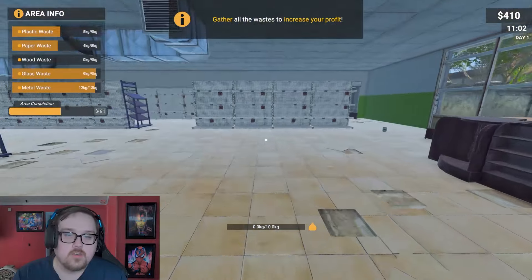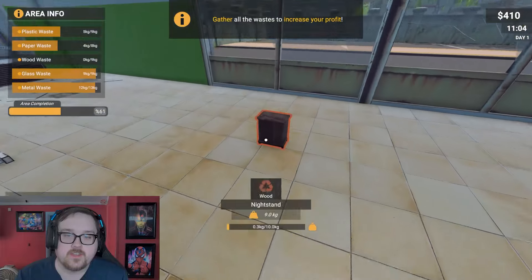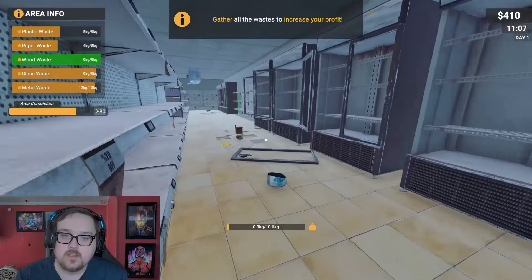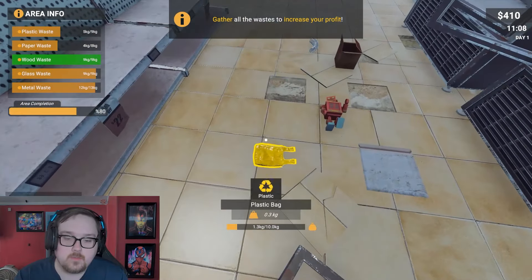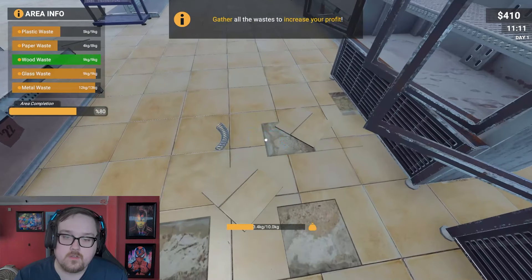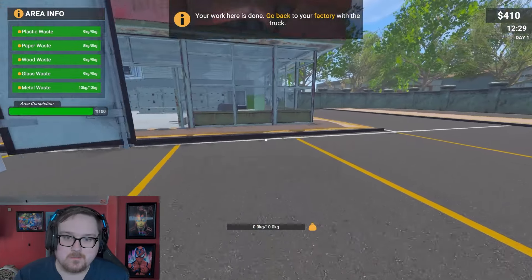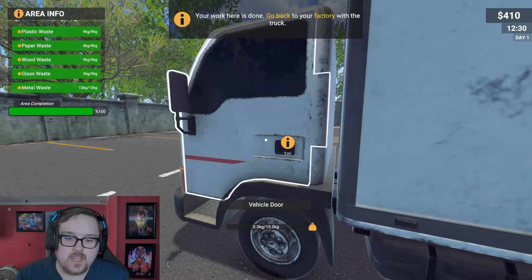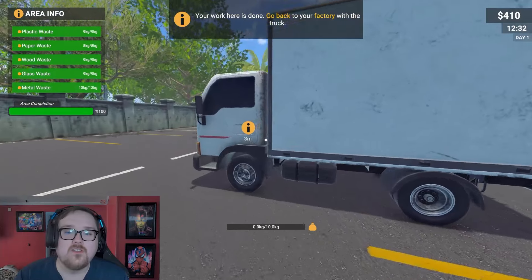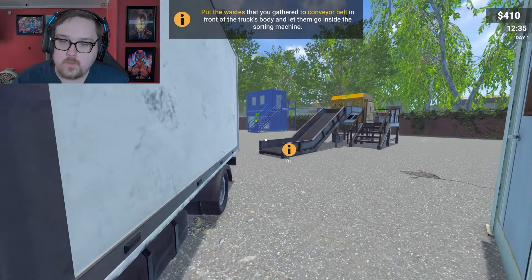The trash bag is full — I just grab it and throw it in there as well. On the left side of the screen it shows you how much trash you have to gather from the on-site location, and it shows you the area completion as well. I can see in the bottom middle of the screen how much room I have. A little robot — very nice! Now we can head back to the factory.